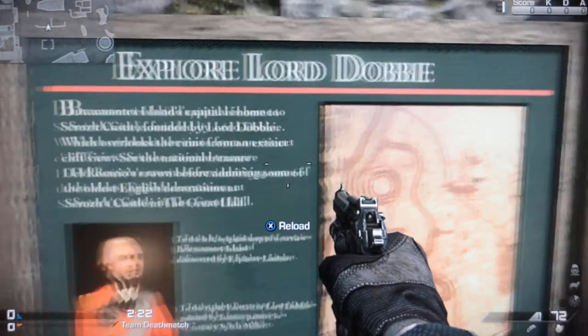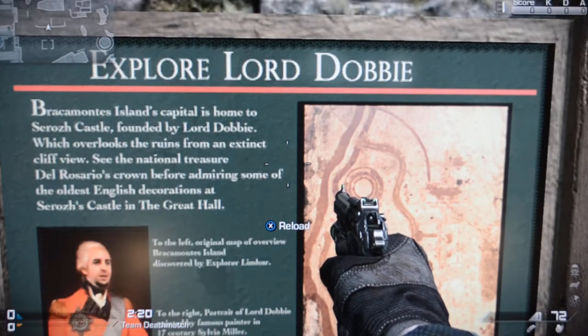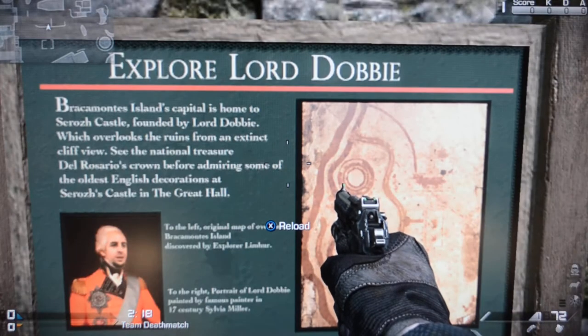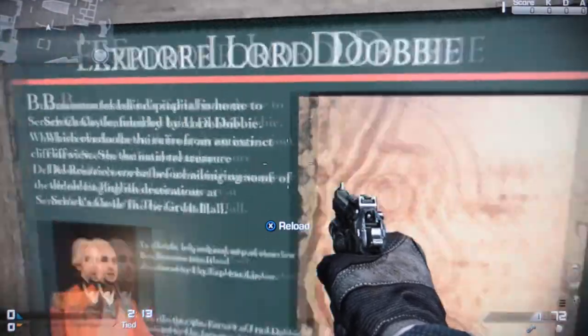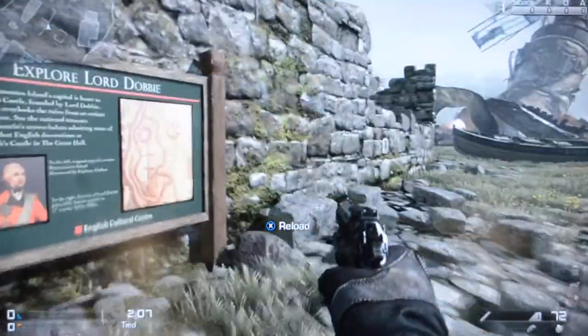Which overlooks the ruins from an extinct cliff view. See the national treasure in Del Rosio's crown before admiring some of the oldest English decorations at Sir Rose Castle of the Great Hall. To the left, of course, the original map. To the right, you can see the portrait of Lord Dobby.